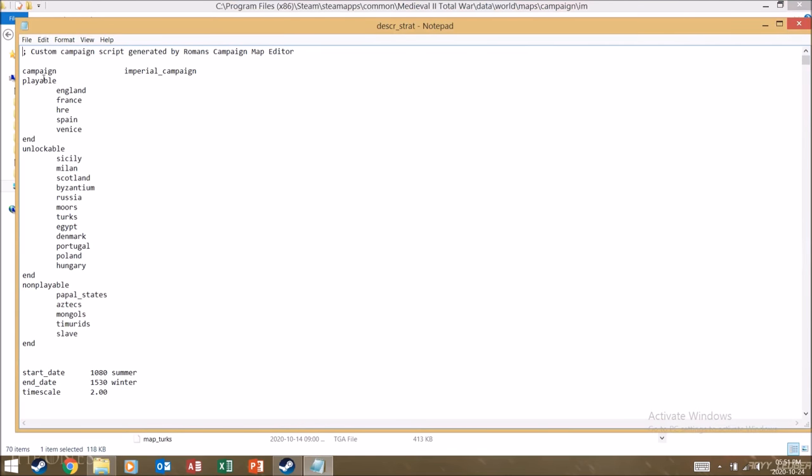Once you're in there you'll see a file called descr_strat — double-click that. You can see we have a 'playable' section with England, France, Holy Roman Empire, Spain, and Venice. Then under 'unlockable' we have Sicily, Milan, Scotland, Byzantium, Russia, Moors, Turks, Egypt, Denmark, Portugal, Poland, and Hungary.